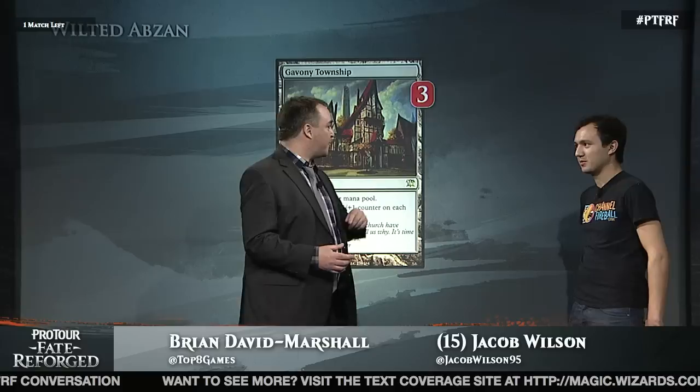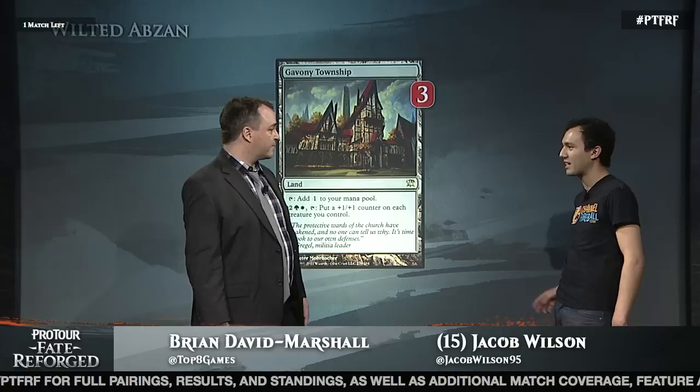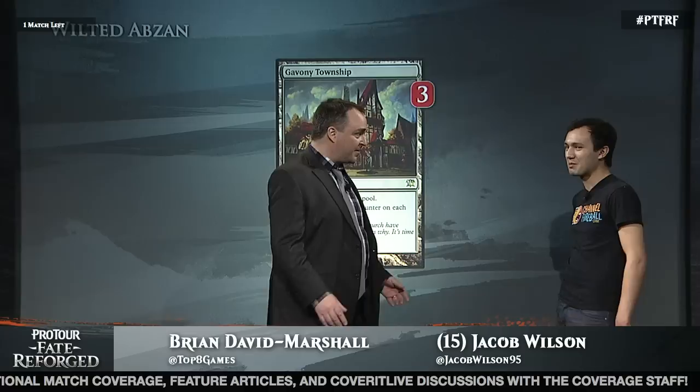Gavony Township was a staple in a lot of the Birthing Pod matchups, but you've been doing good stuff with it without Birthing Pod. Township is great — it's a land that helps you cast your spells, and then it's just a 5 mana spell for the rest of the game. The curve is so low and it doesn't play any 5-drops, because once you get to 5 mana, you just want to activate Township every turn. How many times have you just flown over with Birds of Paradise with 3 counters on one, 2 counters on the other, and killed your opponent? Almost every round. This last round I had 10 mana and 3 birds, activating it twice a turn — and oh by the way, 2 Townships.